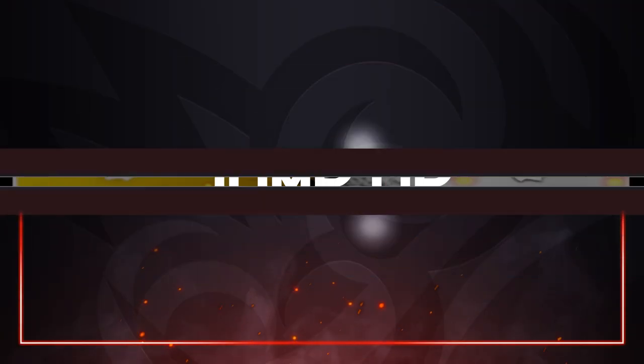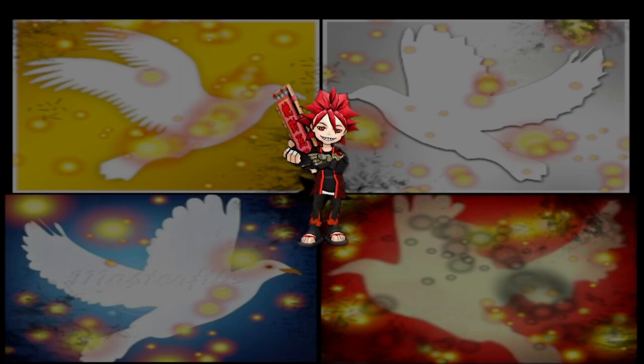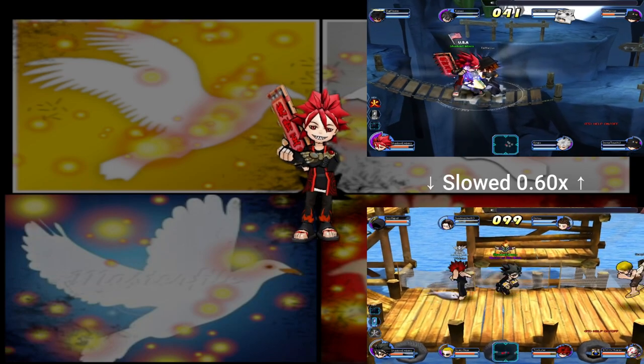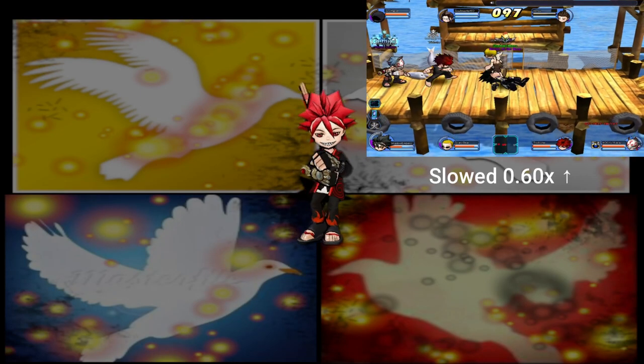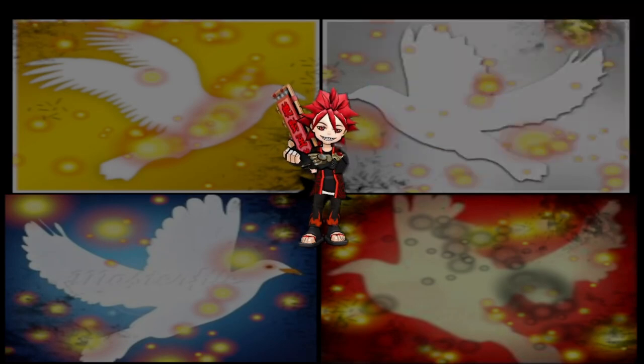Jump up. So you see them charging an unblockable attack, or you think that they're going to grab you? You might want to jump into the air. You might get hit by the attack, but it's sometimes better getting hit by part of the attack rather than the full force of the unblockable. Grabs, on the other hand, won't give you any repercussions when you jump away. Just make sure you jump in time or else you might regret it.